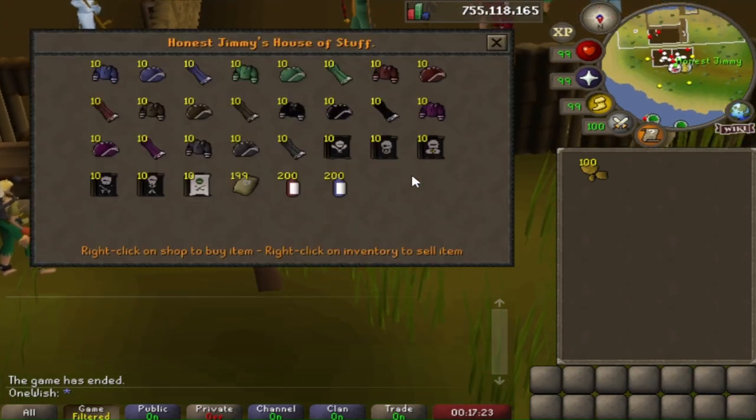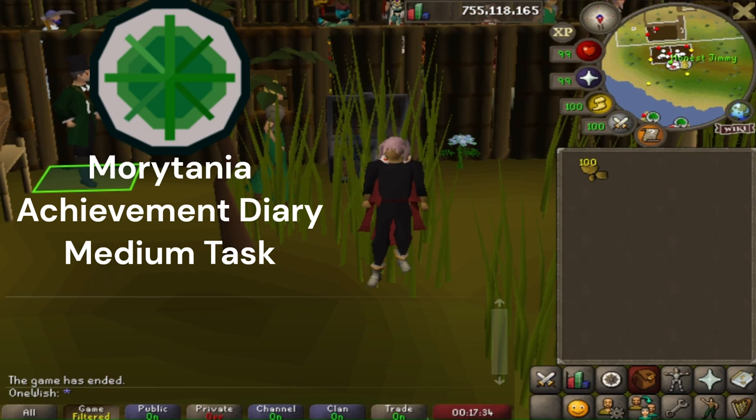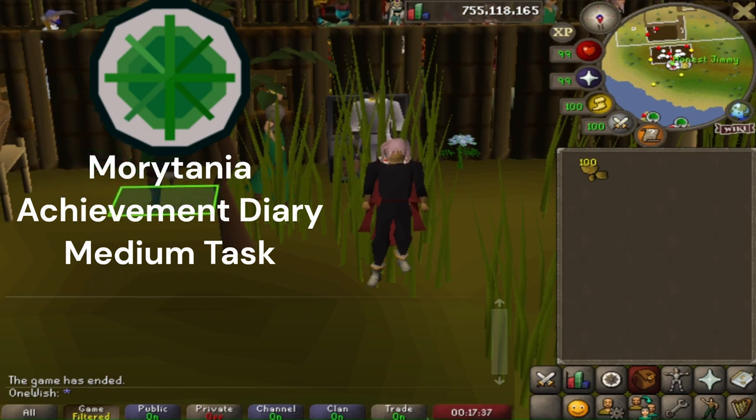Go ahead and trade Jimmy — you can purchase some easy collection log slot items and cosmetic outfits. Playing a game of Trouble Brewing is also a task for the Medium Morytania Achievement Diary.